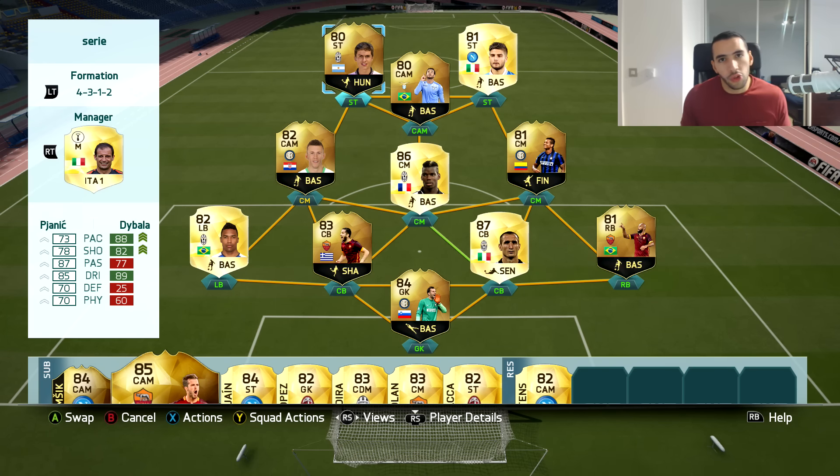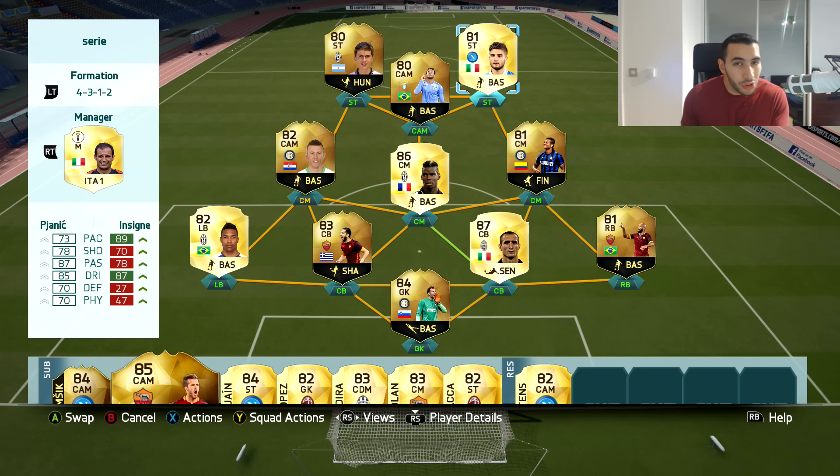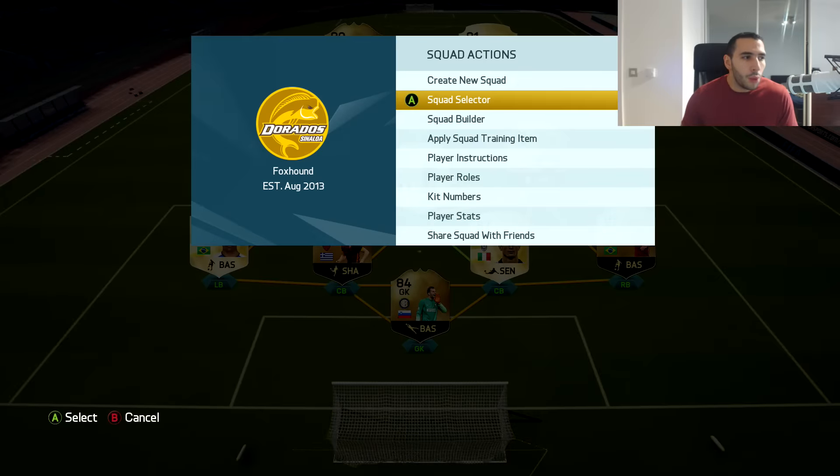Then we have the new inform Diawara — very overhyped but worth every penny. He's expensive for an 80 overall player, but he's fast, his no-touch dribbling is crazy, and his shooting is way better now because of the inform — just a very nice balanced player. Then we have Insigne, which might surprise you playing as a striker. But if you can take advantage of no-touch dribbling, he is one of the best players in the game — great agility, great balance, and defenders just can't catch up to him.